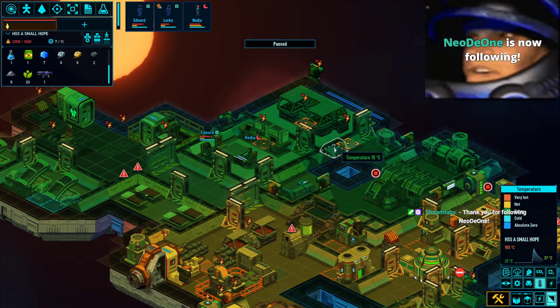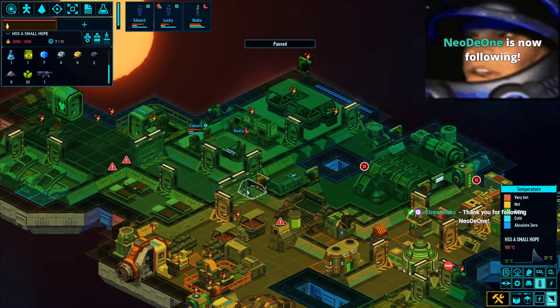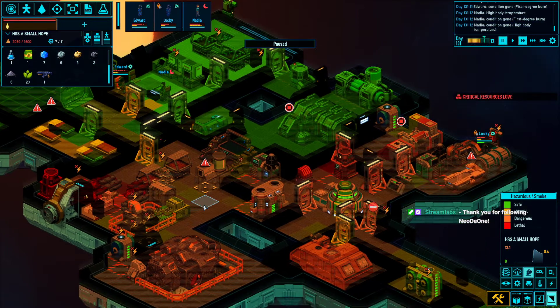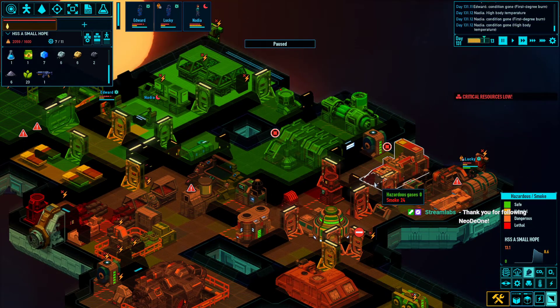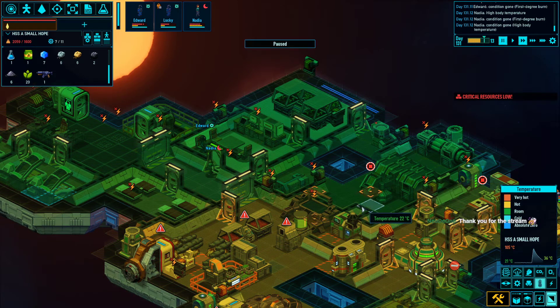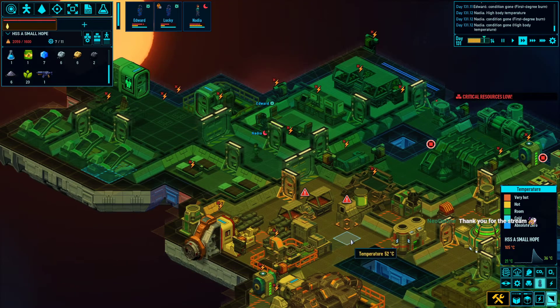The smoke is starting to get filtered out, it's getting a little bit clear. Still having power problems - let's check our generator. We still have half a blue crystal in the generator here.